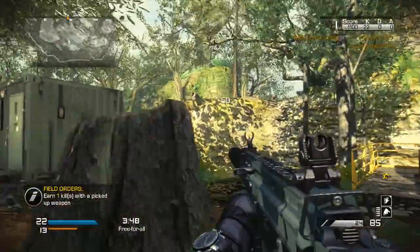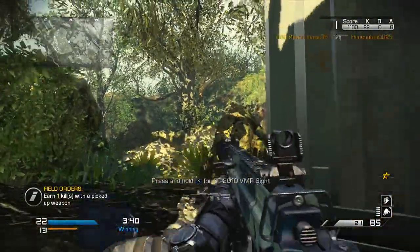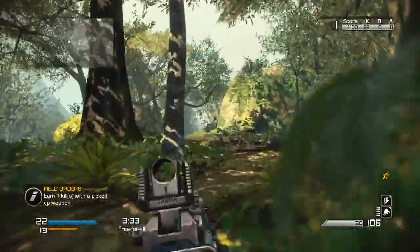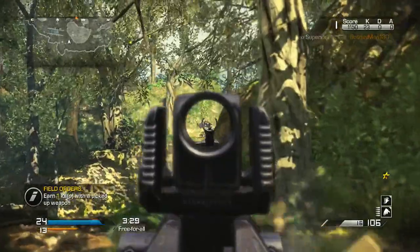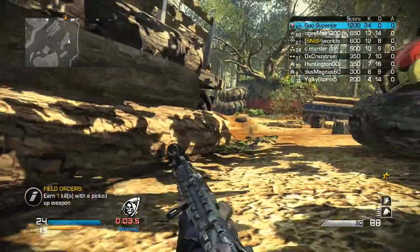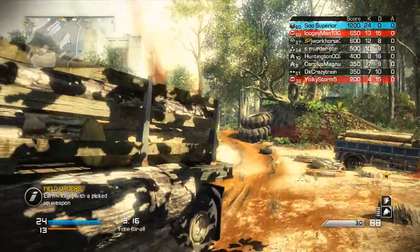That's about it for this gameplay, guys. I really hope you enjoyed it. The KEM strike wasn't the fastest, but it's a fun class to try out. You don't have to use my exact class — throw on your own twist, like a red dot sight if you prefer, or skip the suppressor. It's all up to you. If you're new to the channel, please subscribe — we are almost at 700 subscribers and I really want to hit that.